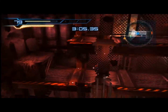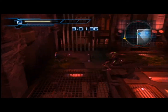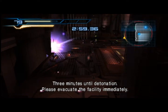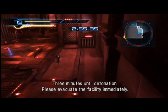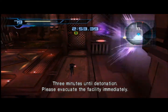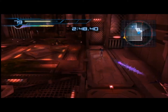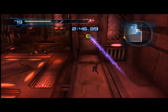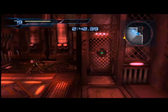Go ahead and jump down in this room. I'll paralyze these space pirates and keep on moving. Got a gate here to shoot — doesn't seem like it's raising. Shoot it again with another charge shot. Oh, I see a little area where we could slide under it. There we go — go ahead and jump up now.